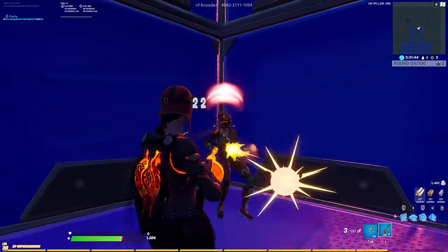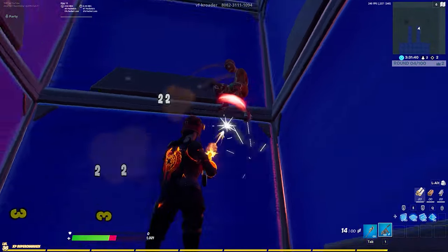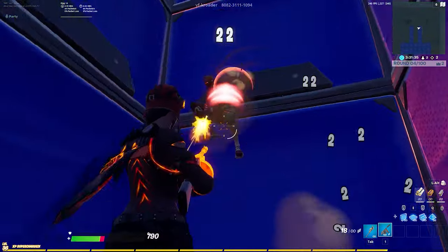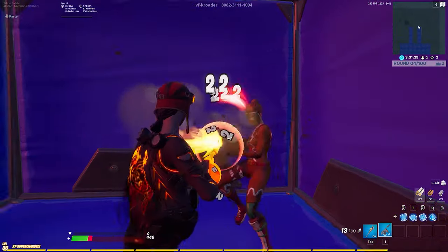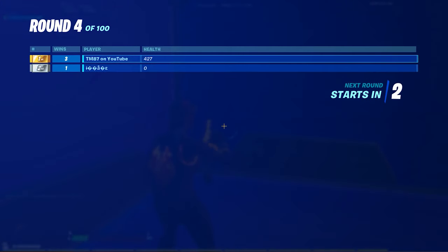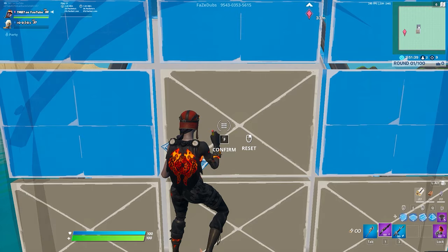The charge shotgun heavily favors the ability to track moving targets, so what I'd suggest is that you load up VF Crowder's aim duels map — he's also the one who created the document for the KovaaK's routine. Go into some aim duels and get in some close-quarter fights using automatic weapons, shotguns, everything. This will help train your ability to track targets up close, which will also help you line up more accurate charge shotgun shots.